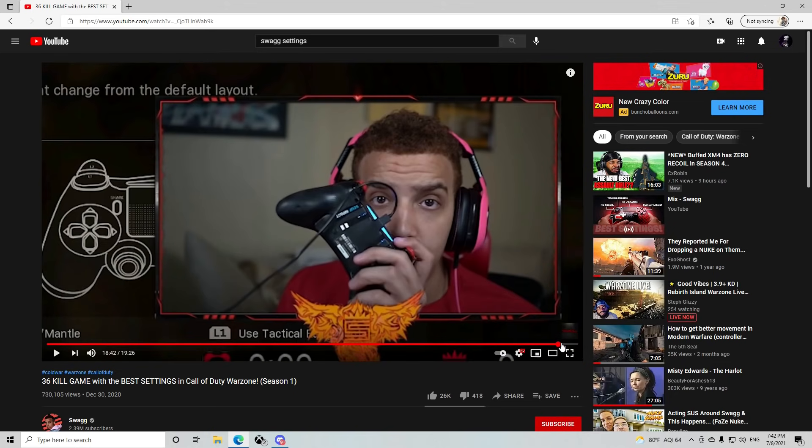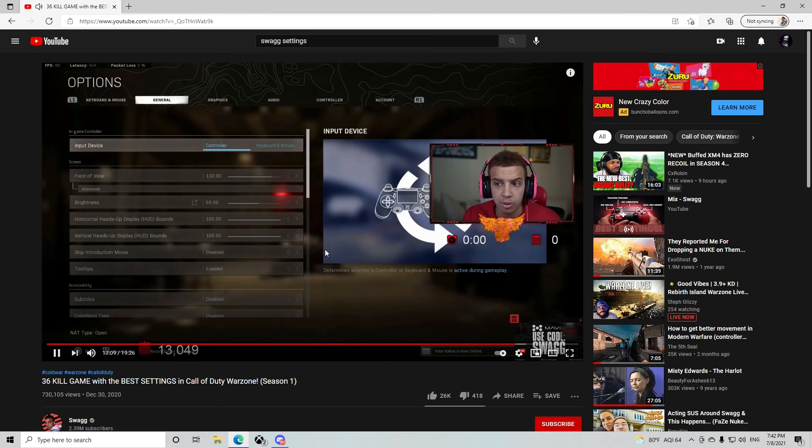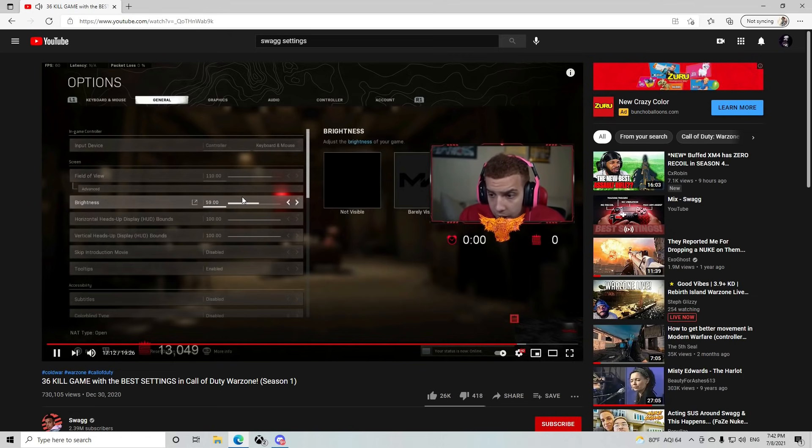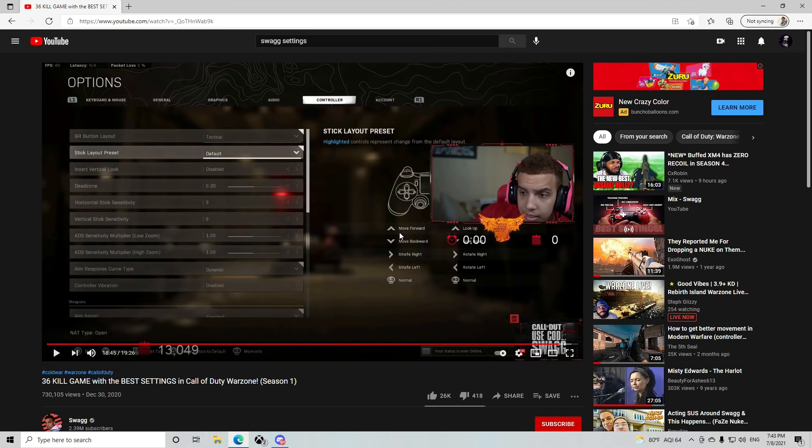Let's start with FOV. Swagg uses 110. Remember what I talked about in my FOV video - 120 is risky because you can't see as much and you lose aim assist for controller players. At 110, he gets more aim assist and can see a little farther, but he can't react as fast as 120 FOV players can. I think 110 is great.